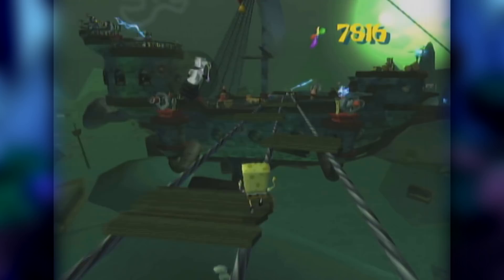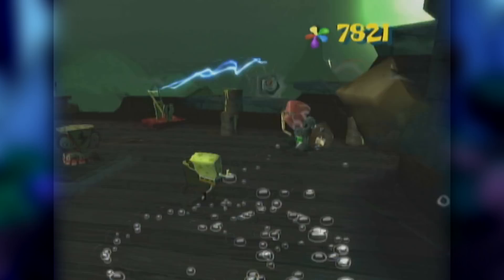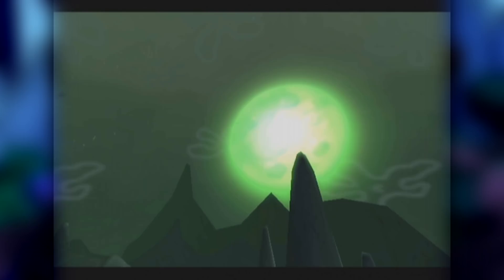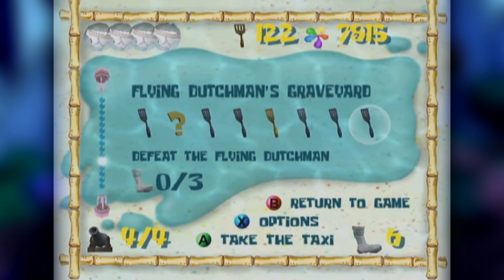The last thing I want to touch on is the many strange and virtually unnoticeable oversights the developers left in. After boarding the Flying Dutchman ship, the goal is to get to the robot ship and destroy all the lasers. Once that's done, the player has to go back to the Dutchman ship and fire all the cannons so the robot ship goes down — or so you would think. It turns out you don't even have to go to the robot ship at all; you can just activate the cannons on the Dutchman ship. The cutscene shows the cannons did nothing as the lasers took them out, but opening the pause screen reveals a warp created to fight the Flying Dutchman.